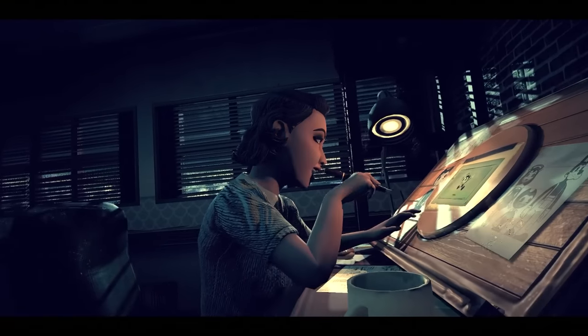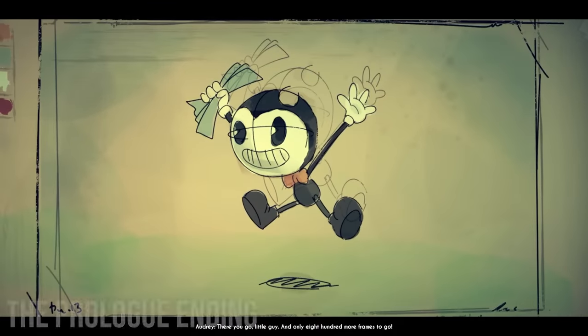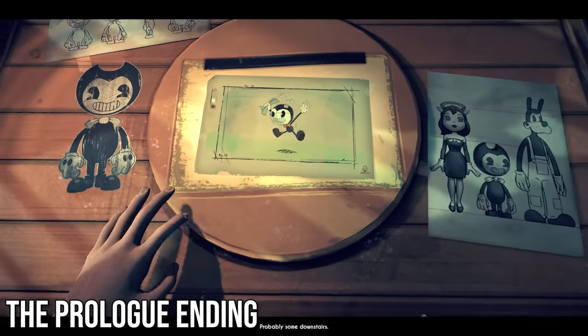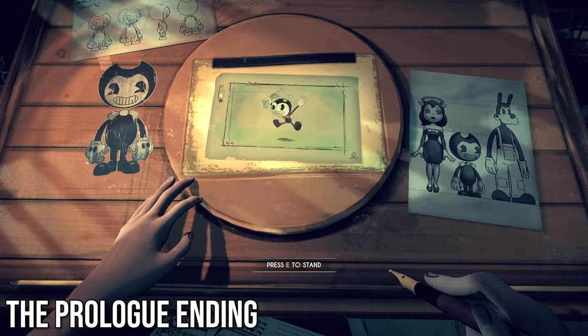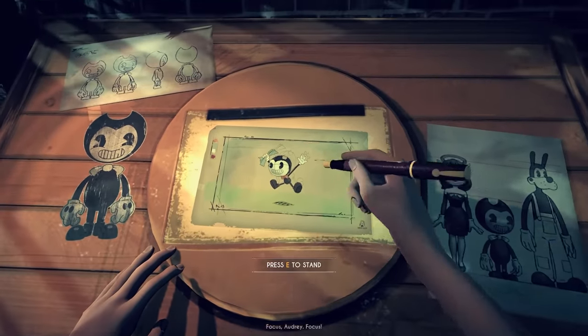The very last secret is another hidden ending, unlockable right at the beginning of the game if you have the patience. After the opening cinematic, simply leave Audrey sat at her desk for around 20 minutes. Doing so triggers an ending where Audrey thinks to herself 'Well the coffee's good and all but this work's gotta get done — focus Audrey, focus.' Since Audrey never got up that fateful stormy night, she never ran into Wilson and therefore never became involved in his sinister plans. Instead, life simply goes on as before and Audrey continues her life as normal.